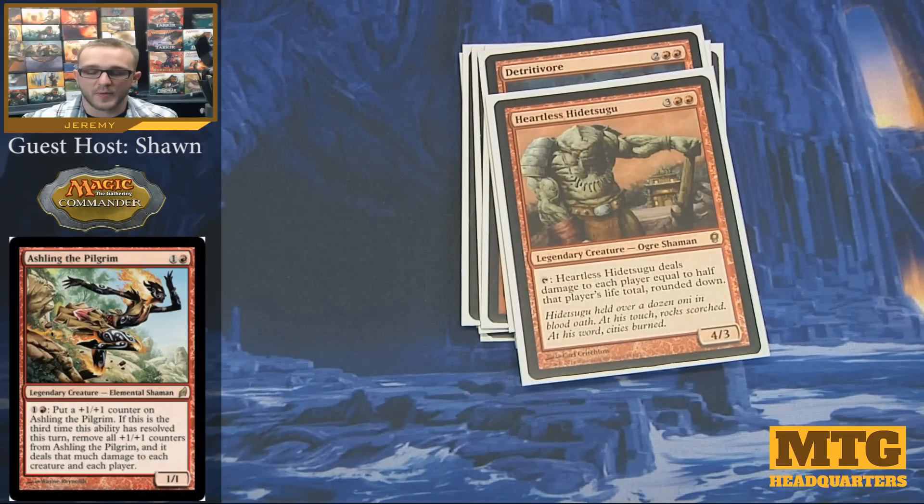Heartless Hidetsugu is one of those combo cards in the deck that goes along with the three double damage enchantments — Gratuitous Violence, Furnace of Wrath, and Dictate of the Twin Gods. Basically, if you have an even life total and Heartless Hidetsugu is on the field with a double damage enchantment, you now no longer have a life total — that's essentially what this card states.